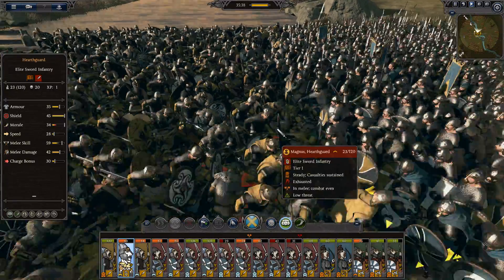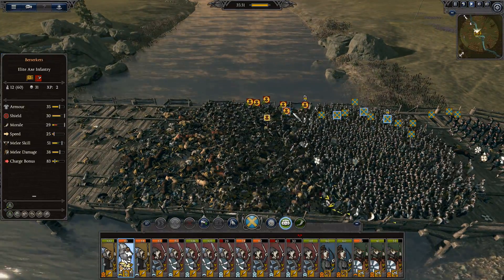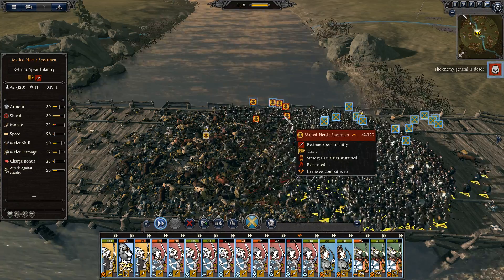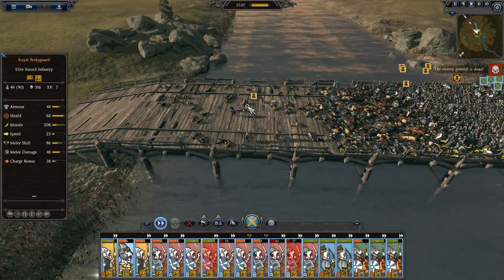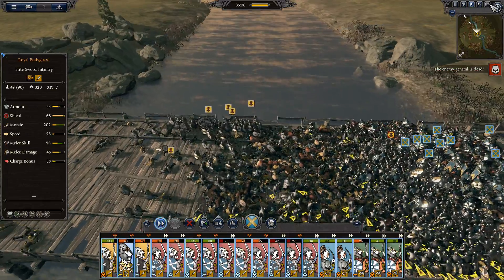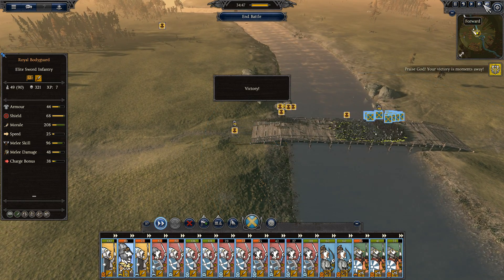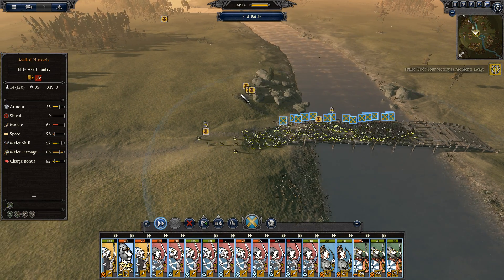Just smash them! There we go. Now's the time — Charge! And we're cracking them there. The general is running. We're surrounding that last little unit who's fighting. He's getting surrounded. At which point we're going to chase down their general — chase him down and kill him. If he's not already dead, he could already have died on the bridge.